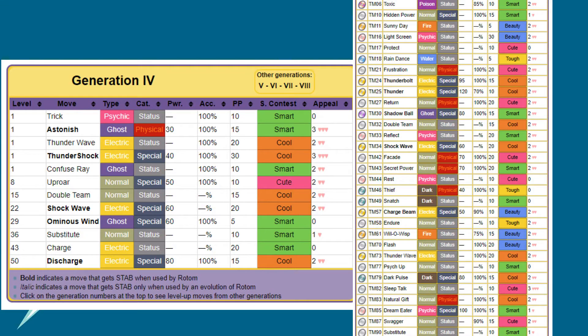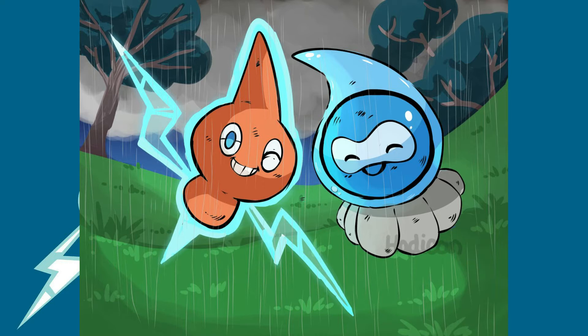Our Level Up and TM move list isn't too bad, as there's some interesting moves in here, and we actually learn both Double Team and Substitute by Level Up. I'm actually really looking forward to this, as Rotom is one of my favourite ghost types, and I haven't played Gen 4 in ages.